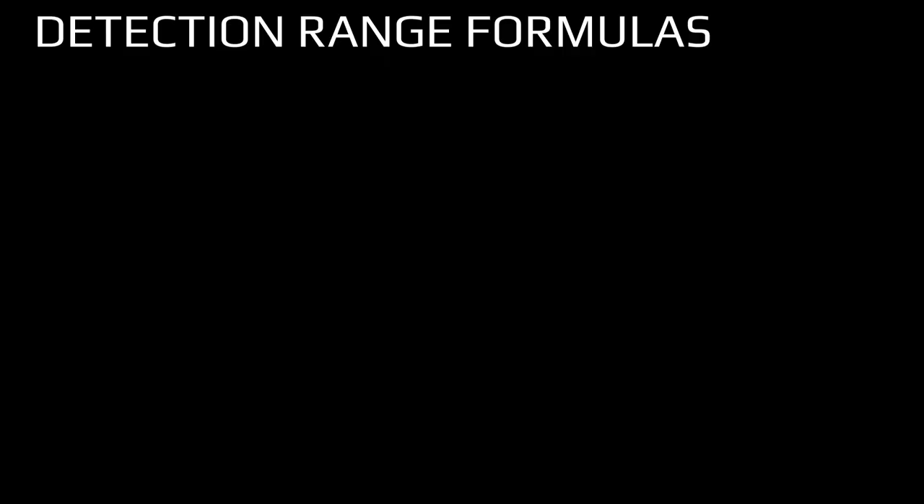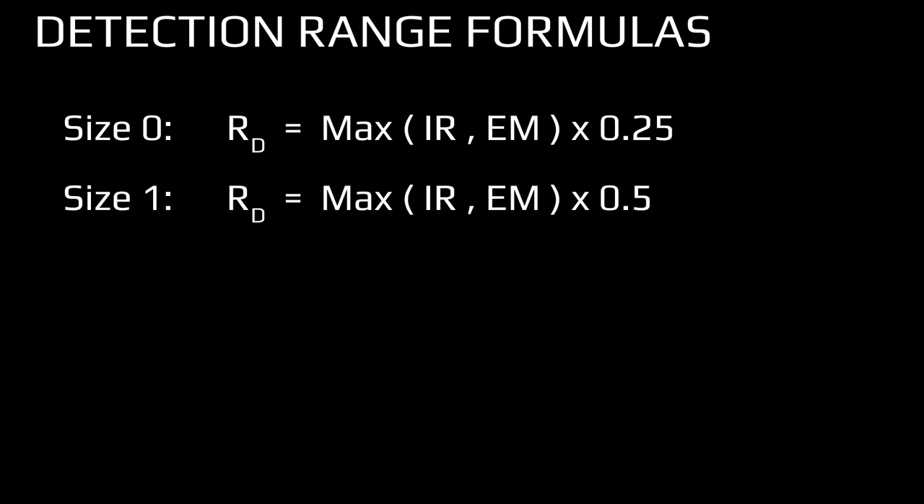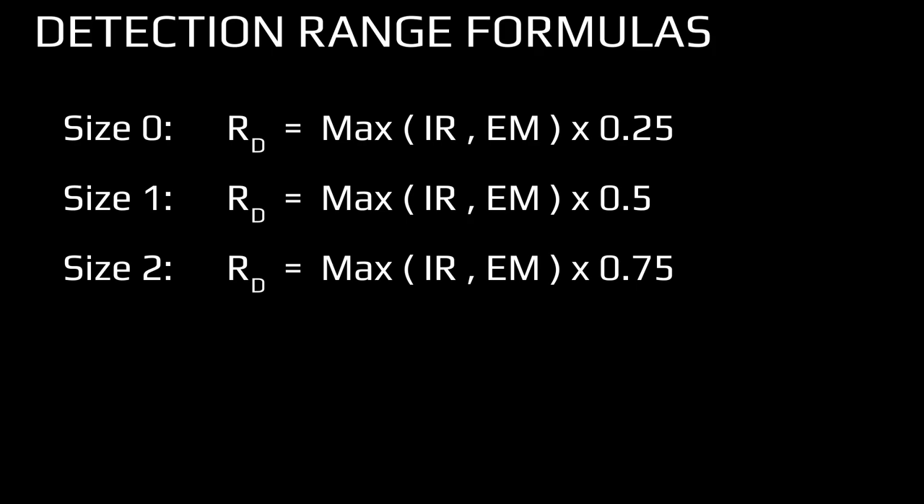The formulas to determine detection range using the three factors are as follows. For size 0 radars, found on snub vehicles, take the maximum of the IR and EM values and multiply by 0.25 to determine the detection range. For size 1 radars, found on most light fighters, medium fighters, and starter ships, take the maximum of the IR and EM values and multiply by 0.5. For size 2 radars, found on everything from a Vanguard to a Hammerhead, take the maximum of the IR and EM values and multiply by 0.75 to determine detection range.